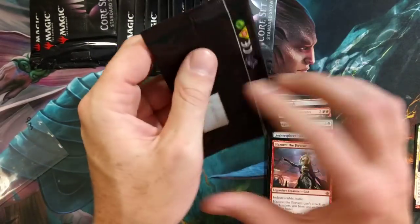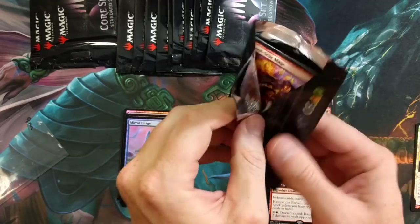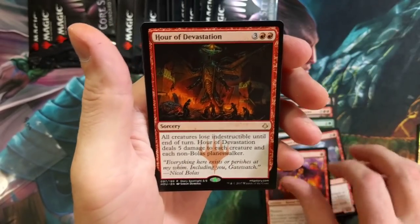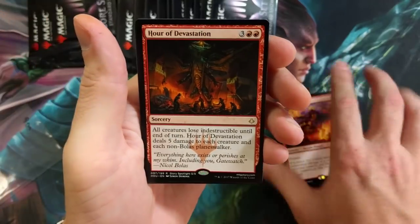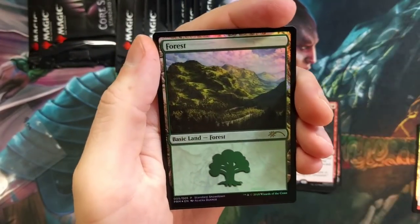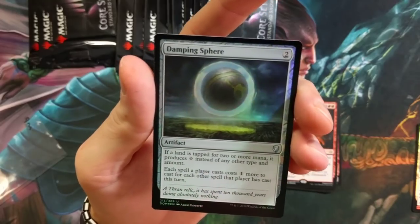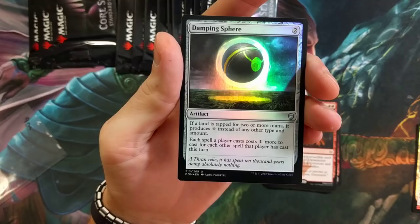There's just so much in here, it's out of control, man. Soul-Scar Mage — human wizard, digging it. Hour of Devastation is upon us. Forest from Danny Tanner and — Damping Sphere foil! Wow, that is a freaking hit right there, holy smokes!